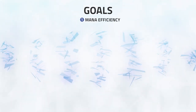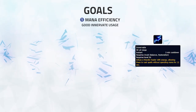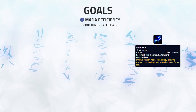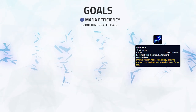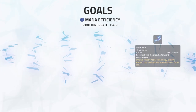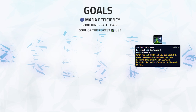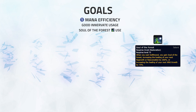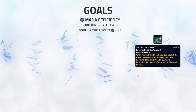First is good Innervate usage. Getting the most out of your Innervate can save you a huge chunk of mana. Using it when you're about to spend a lot of mana on high-cost spells such as Regrowth and Overgrowth, and also while it's up trying to get out an Efflorescence and Wild Growth, really helps with overall HPS. Soul of the Forest is one of the most important tools in your healing rotation. Never double Swift Mend, and using Soul of the Forest on either Regrowth or Rejuvenation will allow you to stay ahead on healing at the cost of less mana.